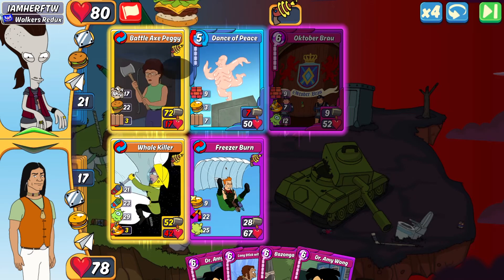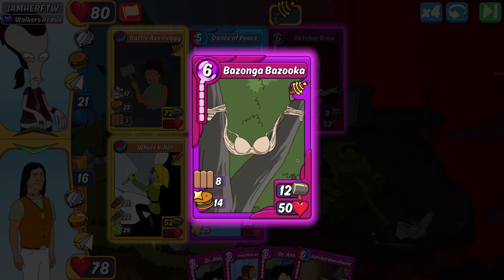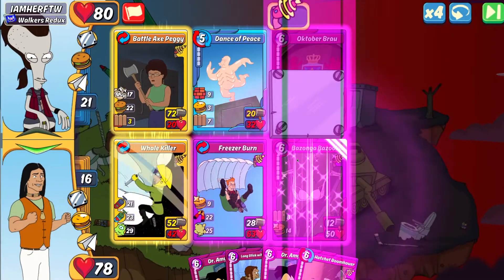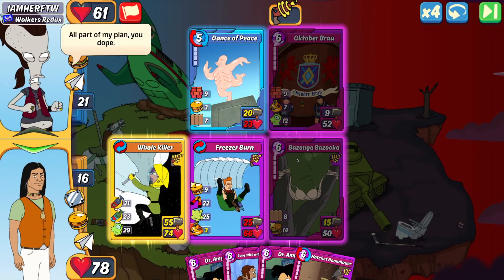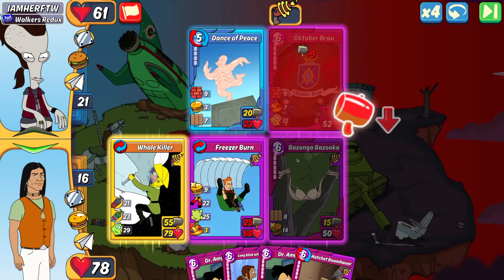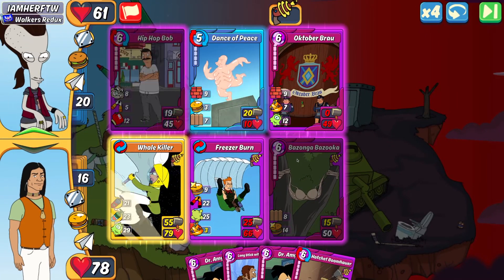I'm in a great spot because he's losing his ace in the hole in slot one this turn. With the heal from Freezer Burn my Whale Killer is back up to full HP. He drops Hip Hop Bob in slot one — scary with all the punch and craze — but my Whale Killer's attack is already so high I can one-shot it easily. I want my Freezer Burn healed back to full, so instead of comboing the Bazanga I'm going to play a high HP armed card to take advantage of Bazanga's heal.